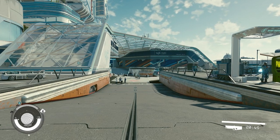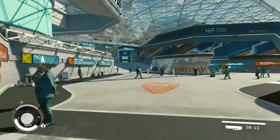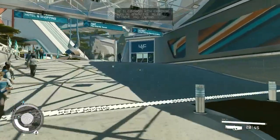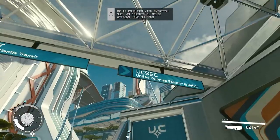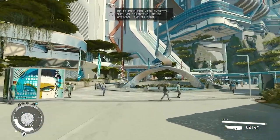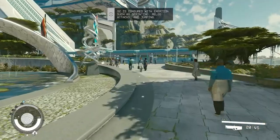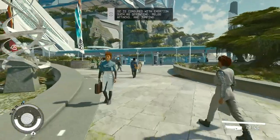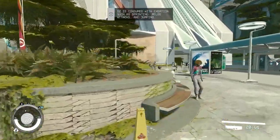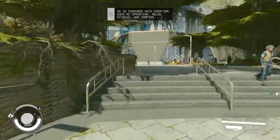There are no maps, so I'm going to show you where to find this chest. When you land at New Atlantis, head off to the left where you can see United Colonies Security. Go to the right and around the water fountain. We're looking for the Jemisin Trading or Jemisin Mercantile Store. Head up these stairs and it should be pretty much straight ahead.